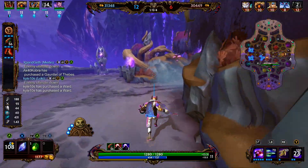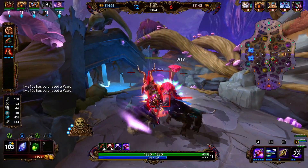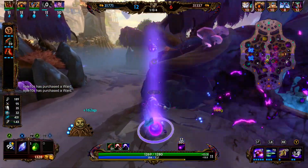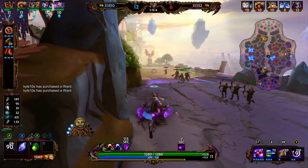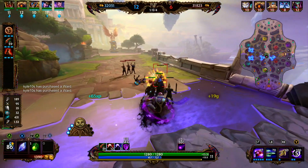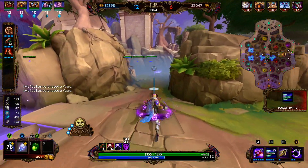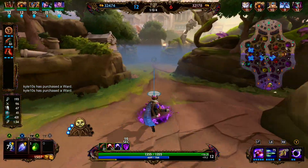Once we clear the two side jungle camps, we're going to deactivate our one and focus the main one with normal basic attacks. We're going to rotate into the jungle — Medusa is just hiding under tower so we're probably not going to be able to poke her out.